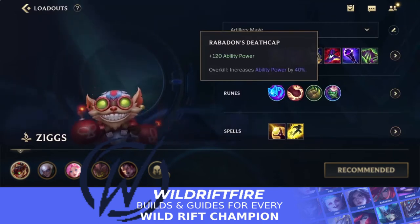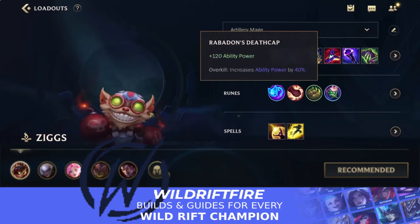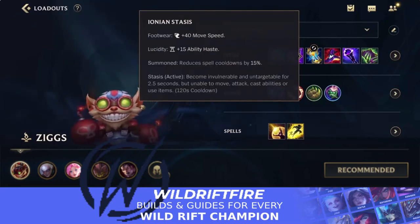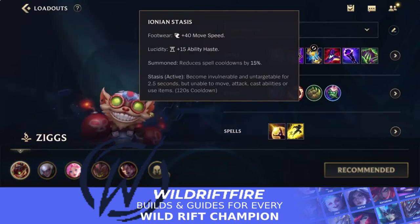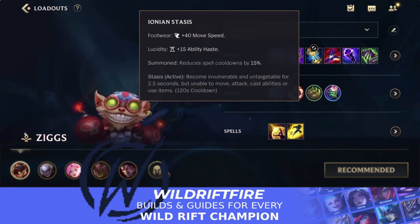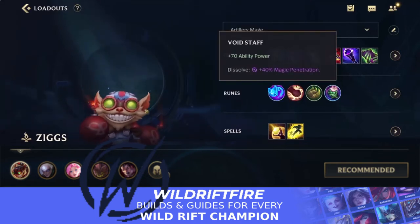After Luden's Echo, you also have Death Cap. Once you get these three items, Ziggs becomes really really powerful. Rabadon's Death Cap gives you a lot of AP and the overall increased percentage AP is really nice. You can also go Lucidity Boots — you don't have to since you already have a lot of ability haste from Luden's Echo and Archangel Staff — but if you're against a lot of AD assassins you can go Plated Steelcaps instead, depending on the situation.